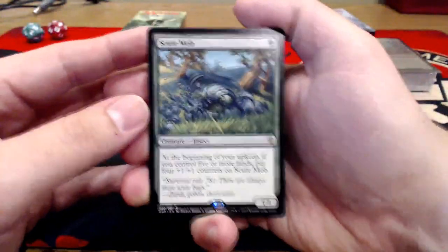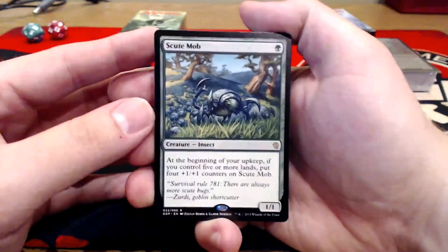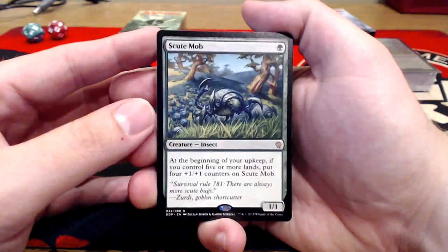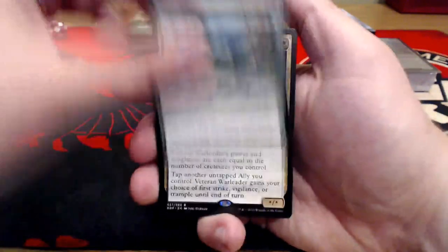Another rare right off the top here is going to be Scythe Mob — definitely seen these around, it was just reprinted in one of the Modern Masters sets, I believe. One green for a 1/1. At the beginning of your upkeep, if you control five or more lands, put four +1/+1 counters on it. It gets really out of control real quick.